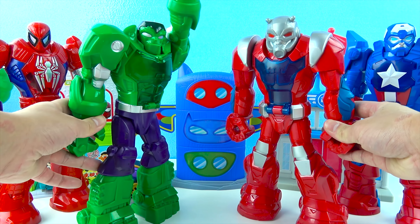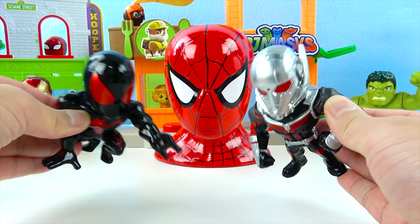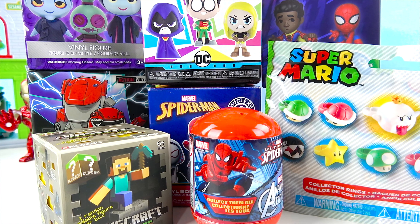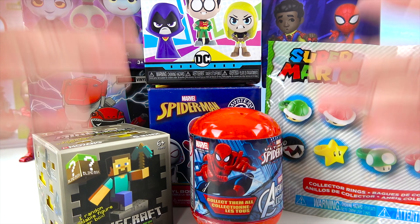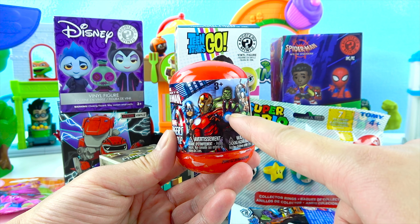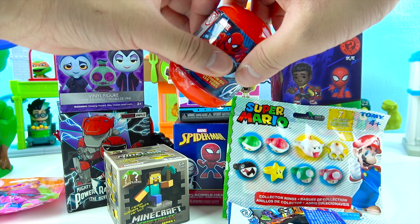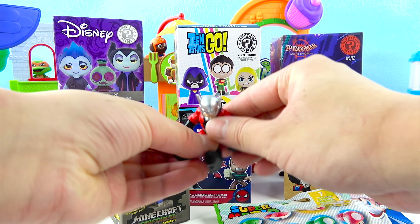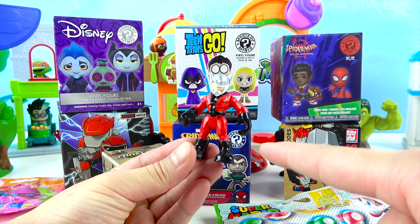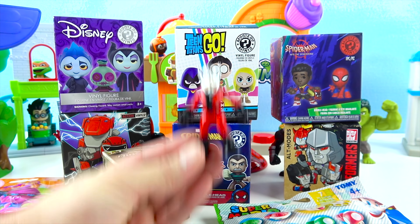Now let's open Hulk toy surprise. It's Ultimate Spider-Man and Ant-Man. Wow! There's a lot of surprise toys. This is so cool. It's the Avengers. There's Hulk, Thor. Which superhero are we going to get? One, two, three, open. We got a little Ant-Man. Ant-Man is so cool. He's red with his silver hat. And Ant-Man can turn into a giant Ant-Man robot.